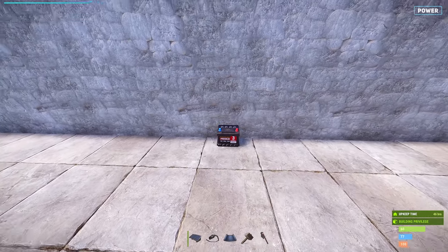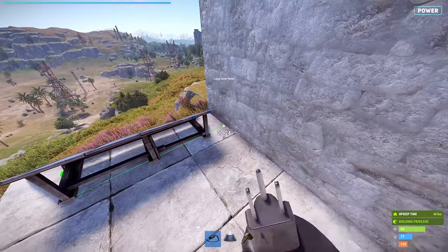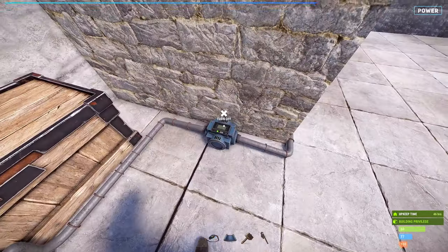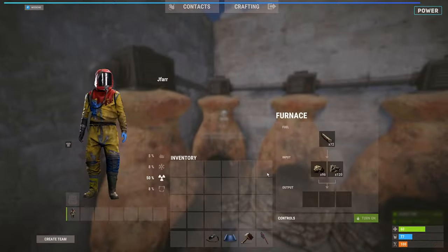Now's a good time to connect our conveyor to power so we can start seeing items move. Place down a small battery and connect it to whatever generator you prefer — I recommend solar as it's cheap. Connect the battery's output to the conveyor's input. With the conveyor connected, turn it on and we should start seeing our dump crate's loot being moved to fill each furnace.